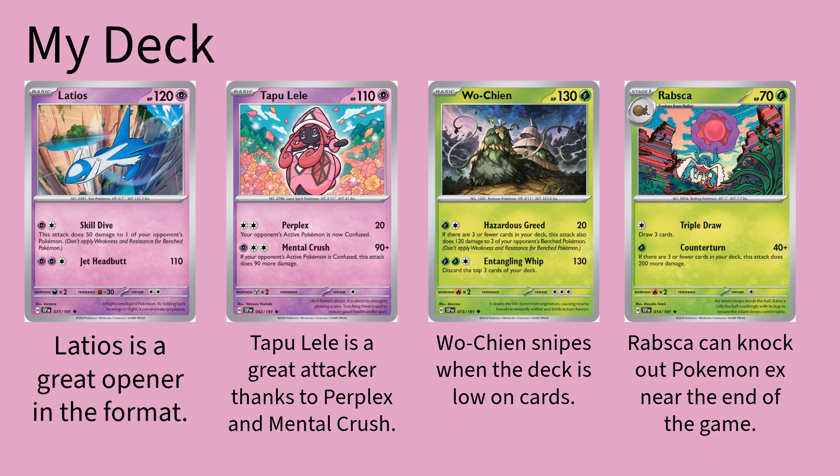I also played one copy of Tapu Lele because of the Perplex-Mental Crush combo. Perplex does 20 damage, but then your opponent's Pokemon is confused. There are not a lot of ways to switch in this format, so confusion is a very dangerous condition to have. And then Mental Crush does 180 damage if the opposing Pokemon is confused, so you can do a lot of damage with this Tapu Lele card.